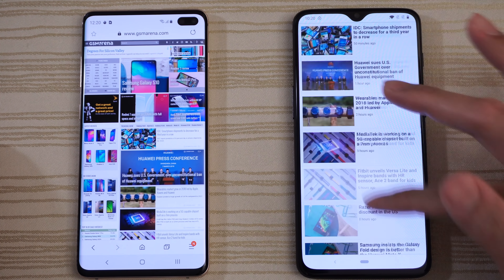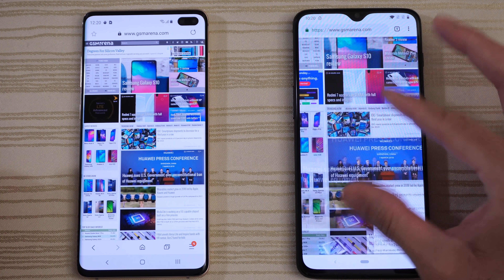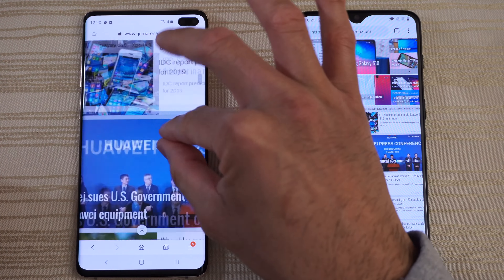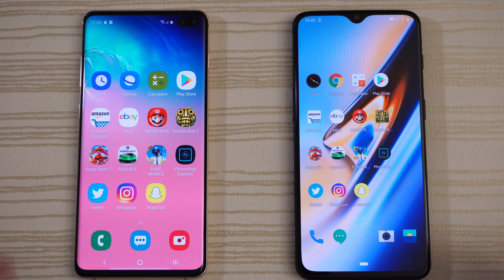All apps have been cleared. Let's get started by tapping the Messages app. Oh, very close — slow down the video. Camera next. A little bit faster on the S10.